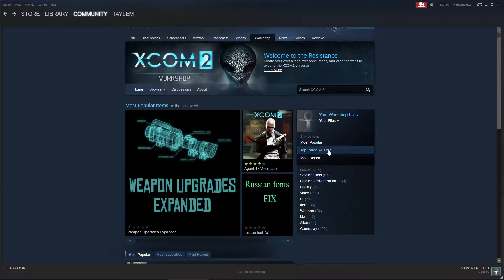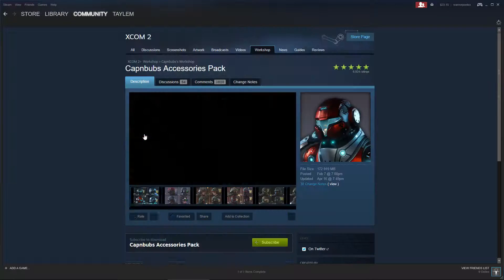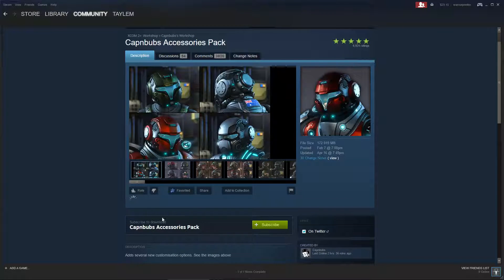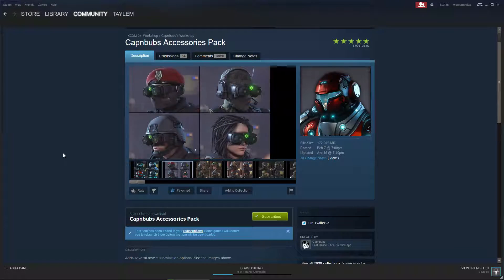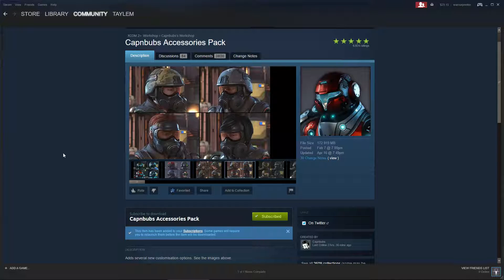Let's click on Top Rated of All Time and go with CapnBubs Accessories Pack — a must-have mod, I always have this, it's an amazing set. Click Subscribe, and there you go — it's downloading and will install the mod. That's pretty much it for the Steam Workshop. It's very easy to use, you don't need any external program, it does it all for you, and it will keep the mod updated — for a game like XCOM 2, that's not a bad thing.